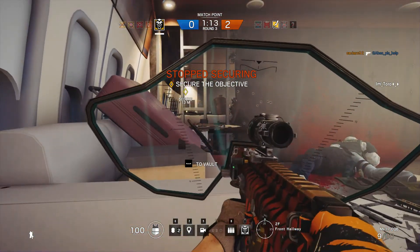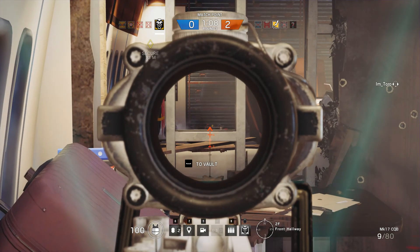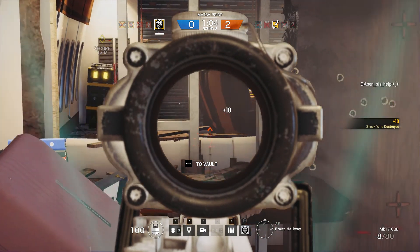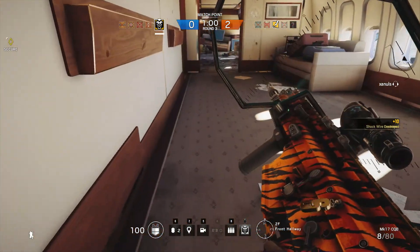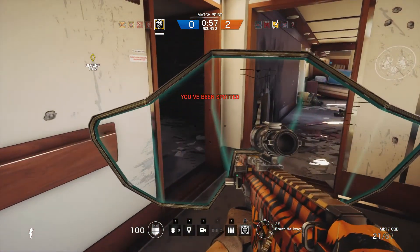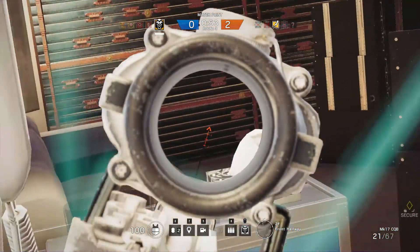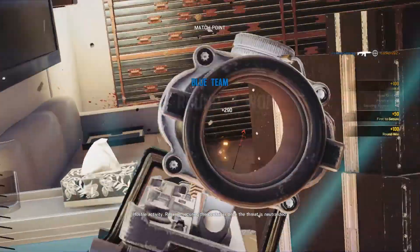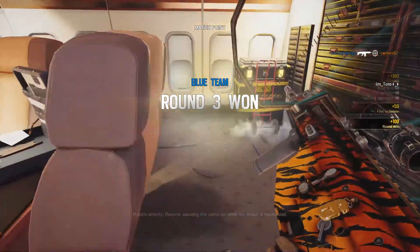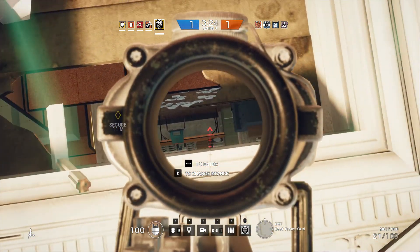The only way to counter Blackbeard that I've figured out so far is by either flanking him or somehow shooting him in the side. If he tries to enter the room, the biggest thing is don't panic and keep shooting at his torso. His other gadgets are the Breach Charge and Flash Grenade. Overall, Blackbeard is a great attacking operator and I'll have no problem using him each round, but he doesn't have much benefit to the rest of the team, so he is a lone wolf operator for anyone who likes playing Rainbow Six by yourself.